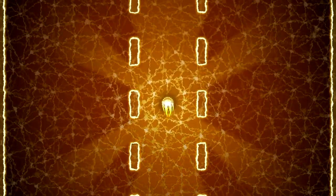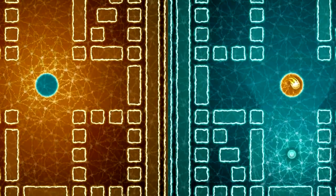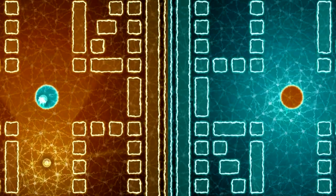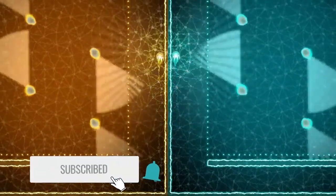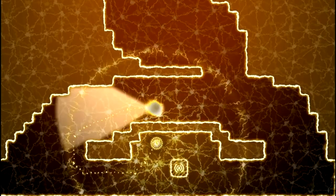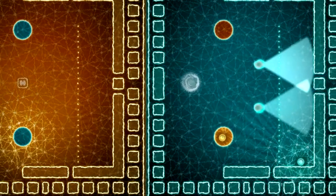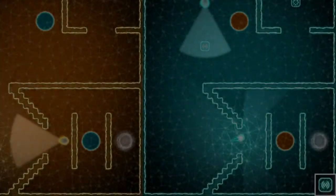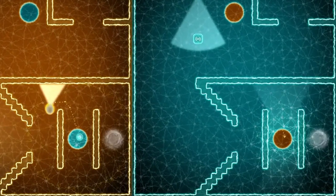Semispheres is a clever, if brief, puzzle game that has you controlling two spheres at the same time, one with each Joy-Con. You have to figure out how to use both spheres to solve split-screen puzzles and traverse from one side of the map to the other, all without being detected by the game's enemy drones. Using both analog sticks to control two things at once is anything but intuitive, but that adds to the fun and the challenge. As the game progresses, you have to get very creative about how you use your teleportation abilities to avoid getting caught.